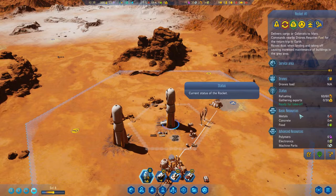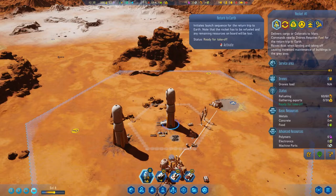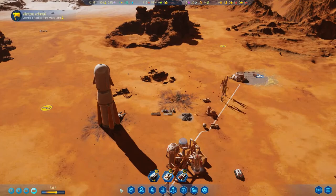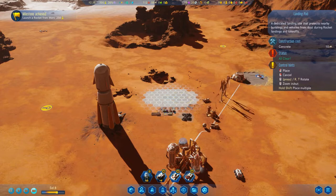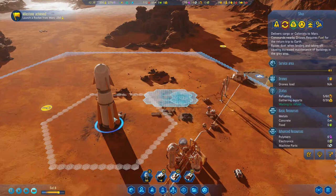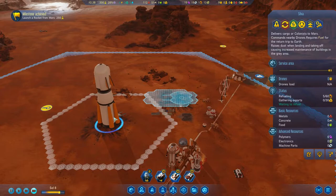Our first guy is ready to rock and roll. Thank you so much, rocket one — you are clear to return home. Milestone achieved! Love it. For the time being, let's put a landing pad right there — that's just gonna keep dust and any damage minimized. We already have fuel going in this one, which is fantastic.